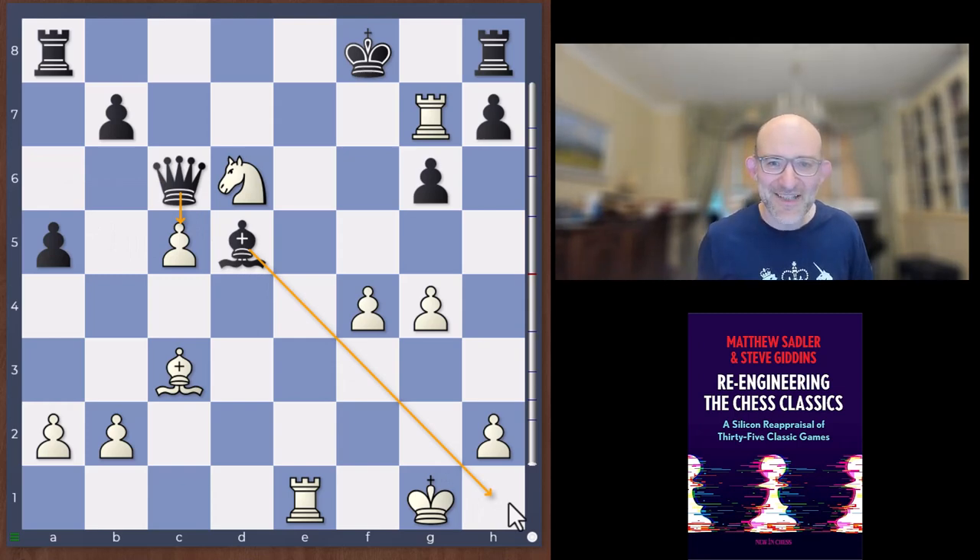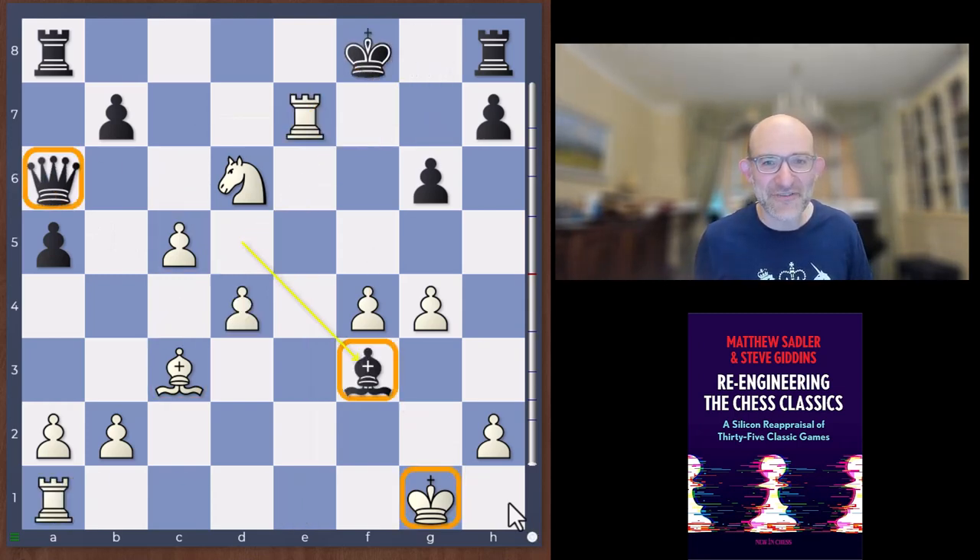In the position after bishop d4, Janowski played b4 to block the queen's line. Then takes, takes, and Lasker found the great move bishop h1 — threatening queen g2 checkmate. You can't escape with king f2 because we just check you and check you back and it turns out to be really impossible to defend. Rook e2 looks natural defending, but queen d6, bishop c5 — the queen is just amazing. Queen c1 check, king f2, queen f4, and the whole white position collapses. Total collapse.